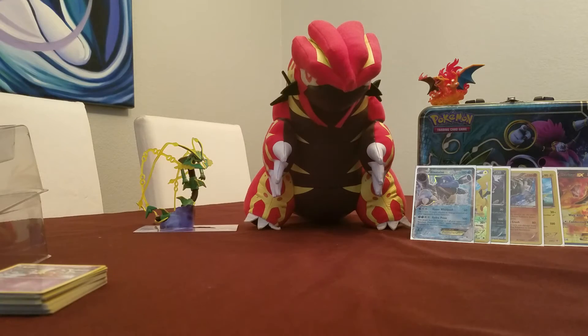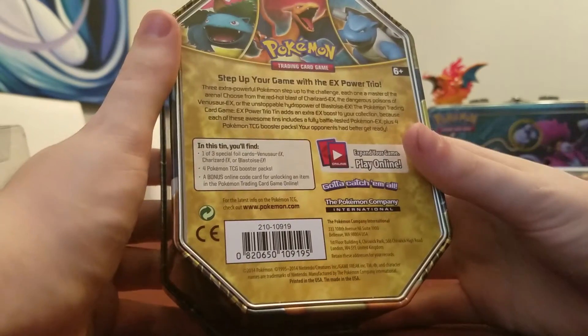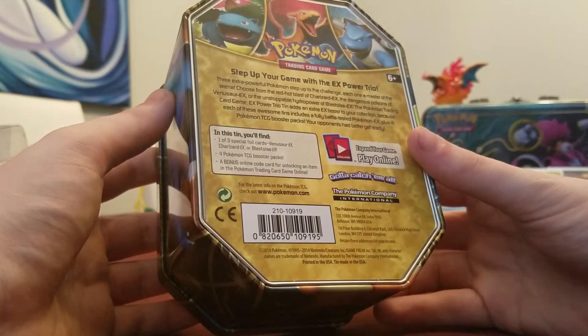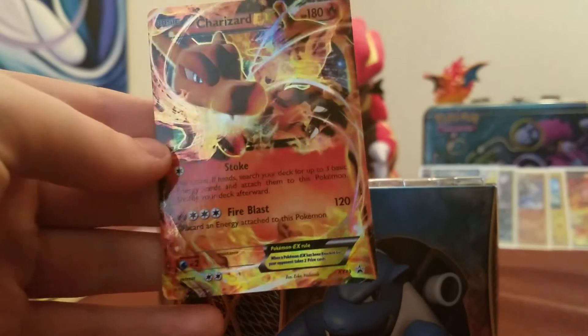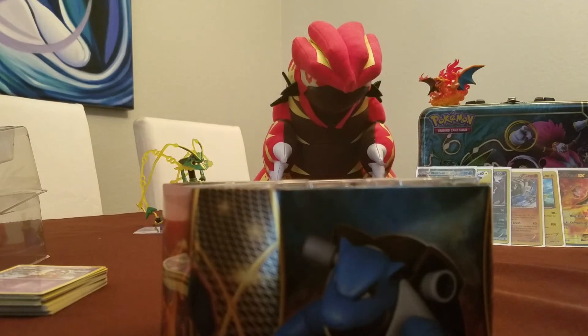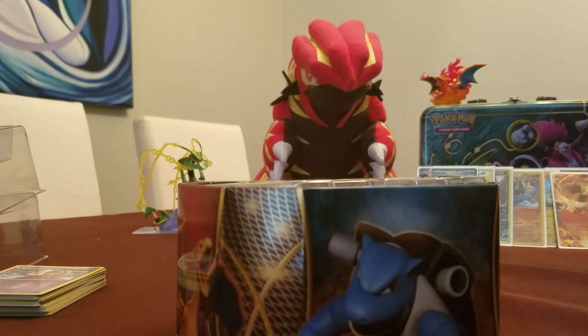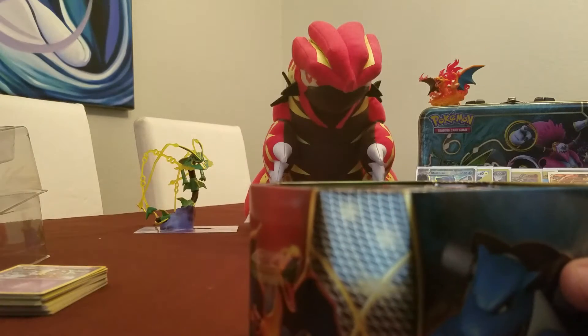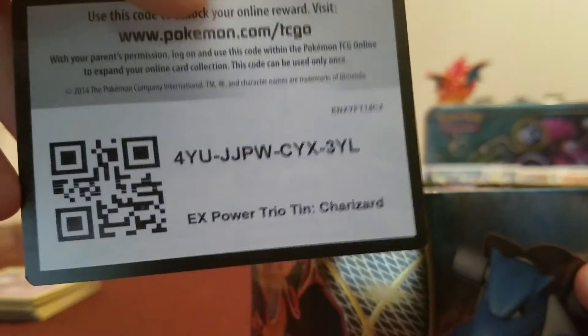The next thing is going to be this old Charizard tin. It comes with one of three special foil cards — Venusaur EX, Charizard EX, or Blastoise EX — and four Pokemon TCG booster packs and a bonus online code for unlocking an item in the Pokemon trading card game online. There's our Charizard — that looks really nice, though. It does look cool, looks fragile though, and that's why I'm putting it in the sleeve. There's an EX Power Tri-10 Charizard code card — we aren't going to redeem it, so you guys can do that. And then our four packs.